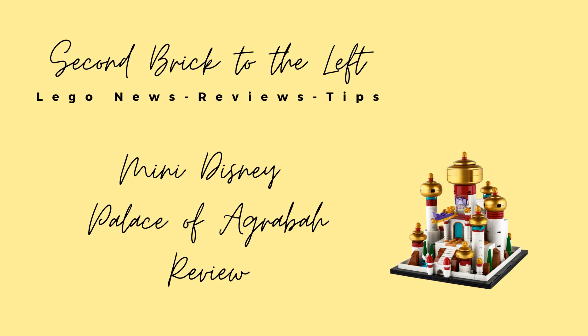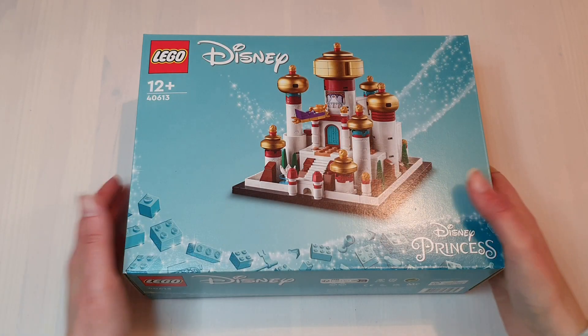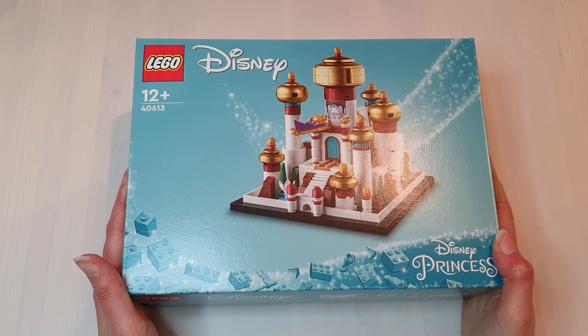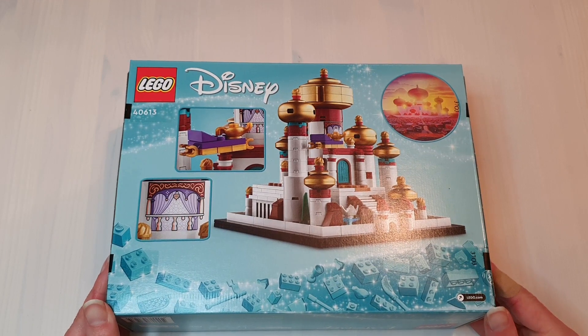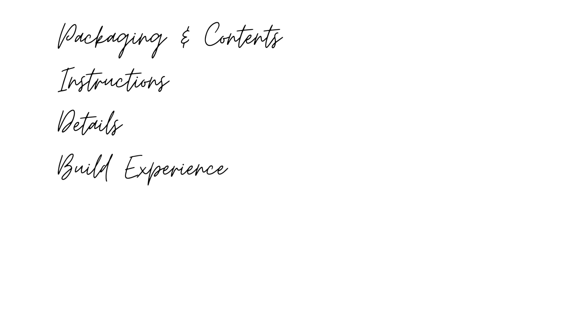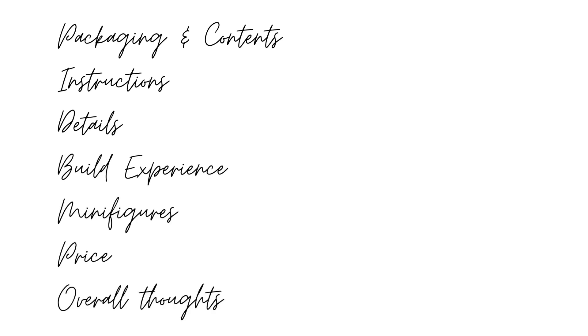Hello everyone, welcome to Second Brick to the Left. Here we talk about Lego set news, reviews and tips. Before we dive in, please be sure to hit the subscribe button so you don't miss out on future videos. In today's video, we'll be doing a full review of the Lego Mini Disney Palace of Agrabah. It was released in October 2023 and has an item number of 40613. We'll look at the packaging and contents, the instructions, details, the build experience, minifigures, price and then I'll give my overall thoughts. Let's get into it.